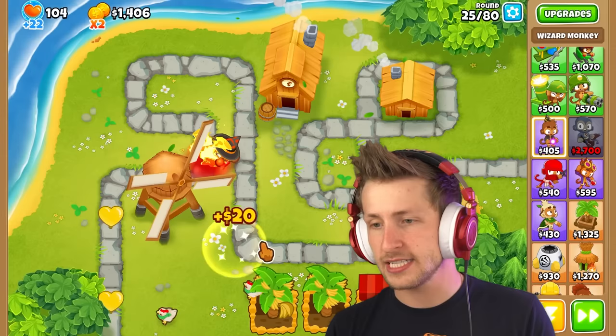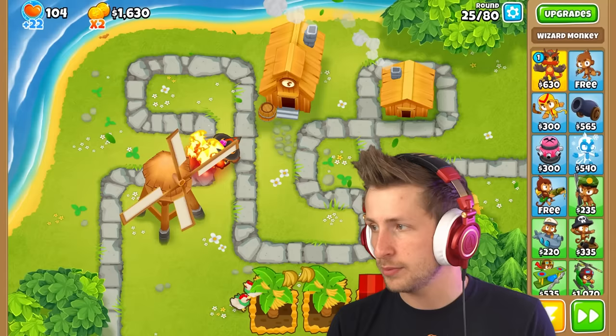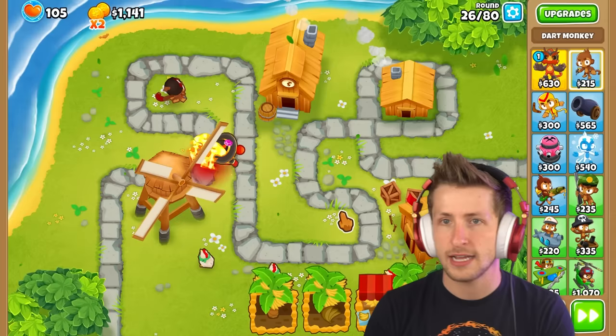The balloons are getting by — this isn't very good. Let's go ahead and get Dragon Spread. I definitely need to get a necromancer soon. Purple balloons are actually about to show up and I do not have anything to deal with purple balloons. Let me just get this guy so we can kind of deal with the purple balloons.